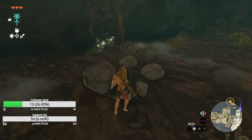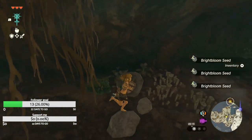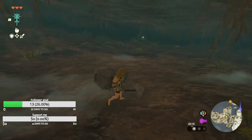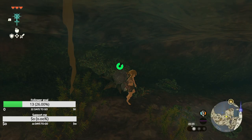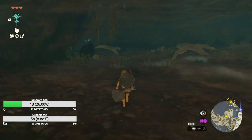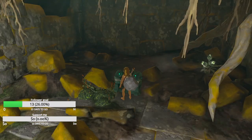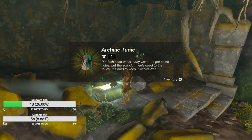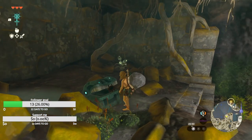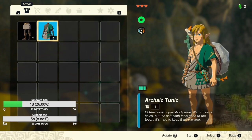I'm pretty sure I can use the amber with a stick to make a better weapon. More bright bloom seeds — maybe I can make a night vision potion or something. Giant bright bloom seed. I guess that works. There we go, I'm not naked anymore. Okay, this is worse.